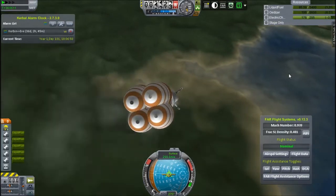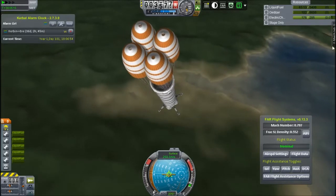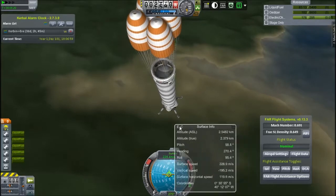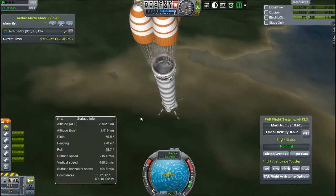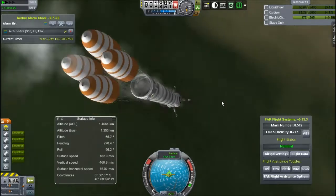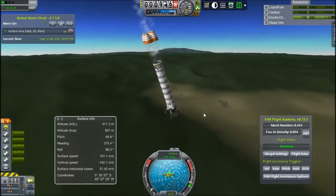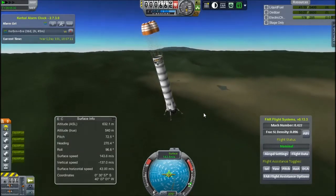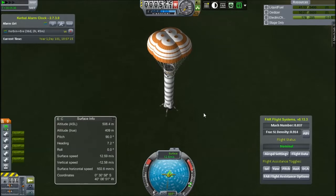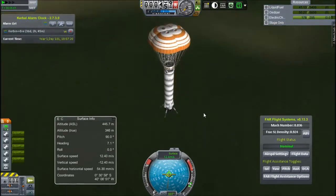It does look like we're coming down on that beach, which is nice. I keep decelerating, get my surface information open so I know exactly how high I am so I can burn at the right time. It looks like we're coming down pretty fast, so I am going to want to ignite those engines. The parachutes haven't even opened yet — there you go. But now I should probably wait a little while before igniting the engines, or I'll burn up all my fuel and it will have all been for nothing.